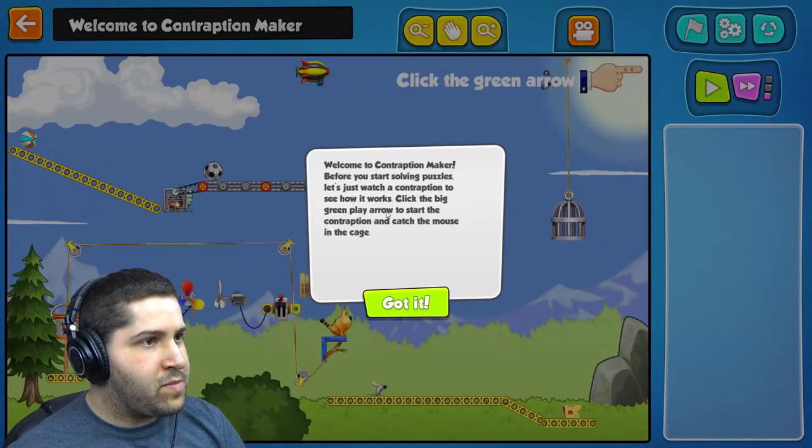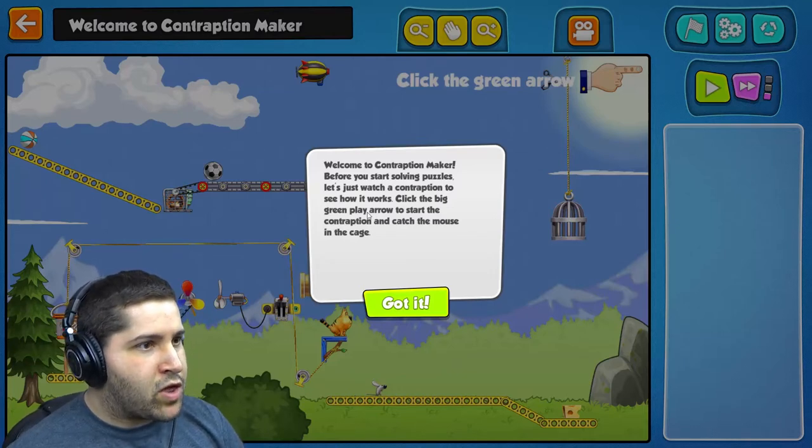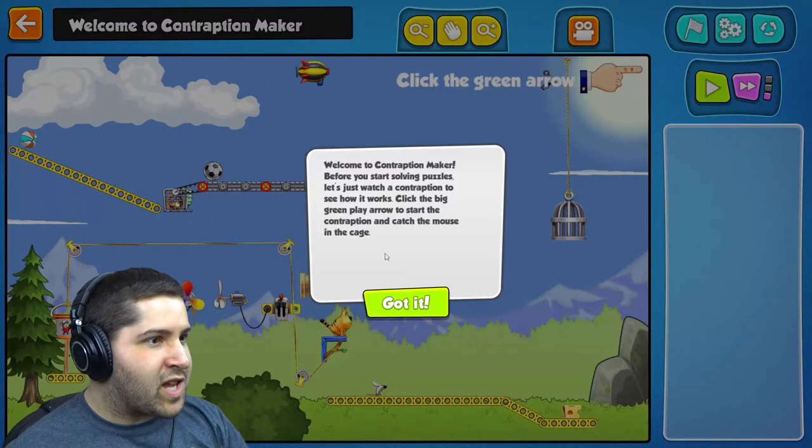Okay, welcome to Contraption Maker. Before you start solving puzzles, let's just watch a contraption to see how it works. Click the big green play arrow to start the contraption and catch the mouse in the cage. Got it.